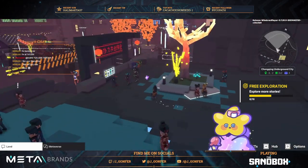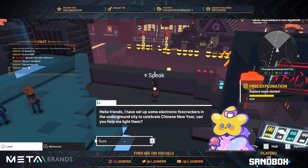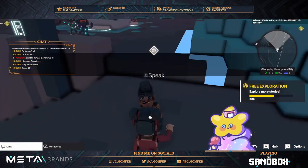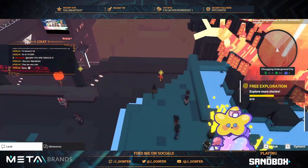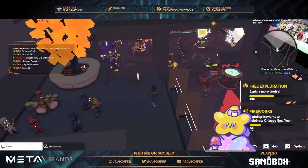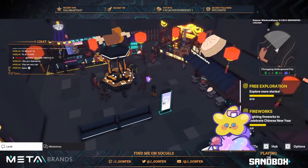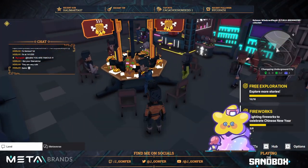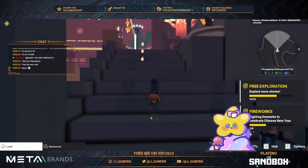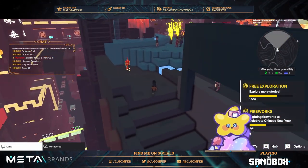Here you can start the first side quest — there we go. It's about finding some lights. We need to ignite 8 fireworks — let's do it! Another flower here — imagination to the power! We're just missing five fireworks, or crackers I guess it's called.